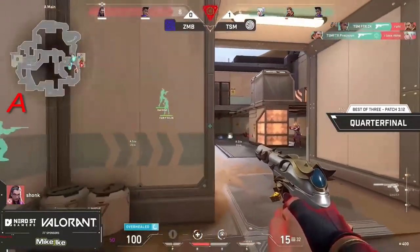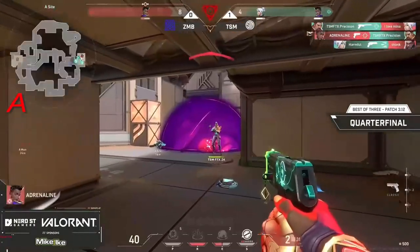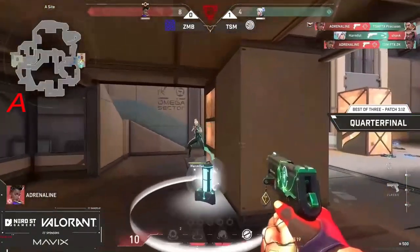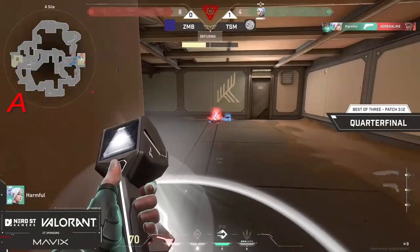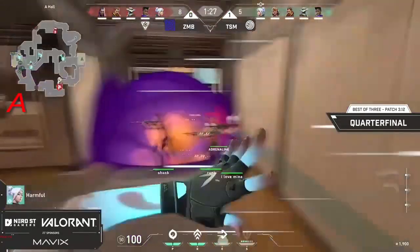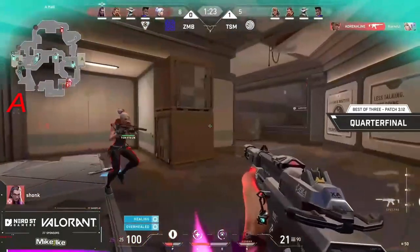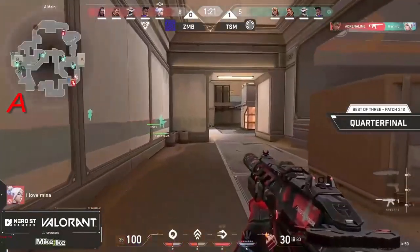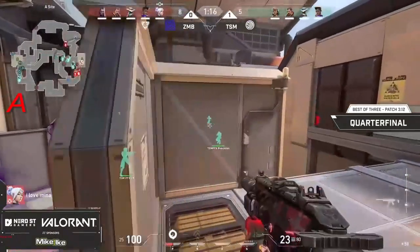ZK is going to be able to take down Rooney. The attackers are dropping like flies — 2v3, then 2v1. Adrenaline left to clutch it out in this pistol round but is going to fall to Harmful, feeding them that 3K. Four people on the other side of this smoke — Harmful spotting four and just panic dashing, getting taken down straight away.